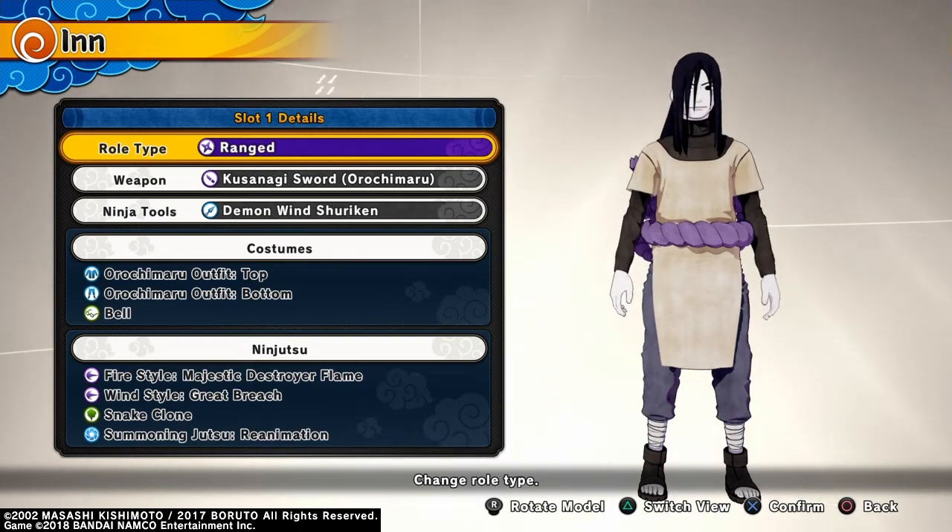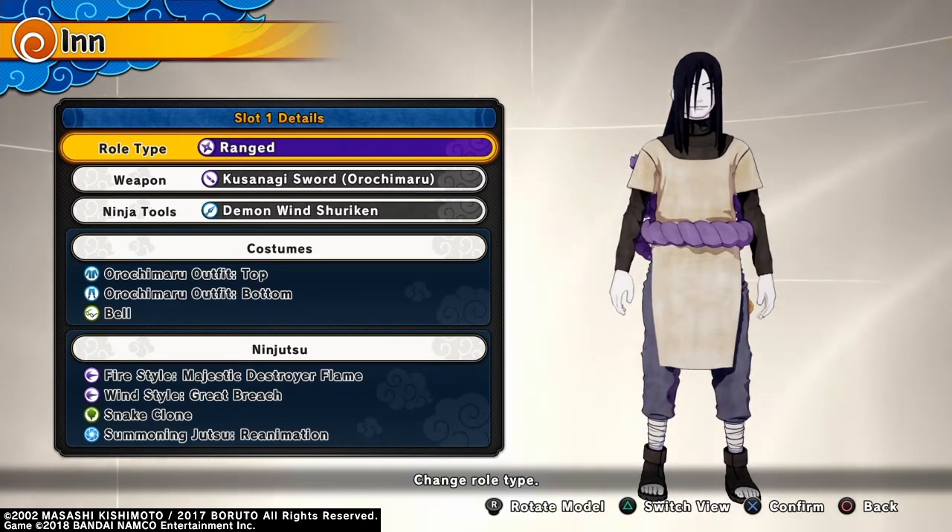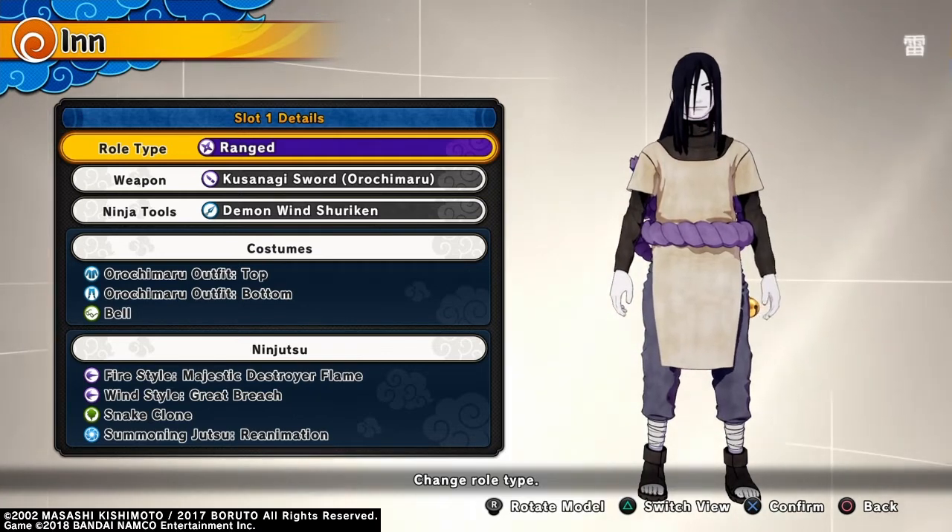We have another build for you guys. Today's video we're gonna be using a range build called the Eraser Build, suggested to me by Crimson Okage. I appreciate you for sending me builds. If you guys have any builds you want to send me, definitely comment in the comment section below. We're at like 100 plus videos on the Shinobi Striker build series, and with the Onoki DLC dropping we can possibly get more builds in the future.